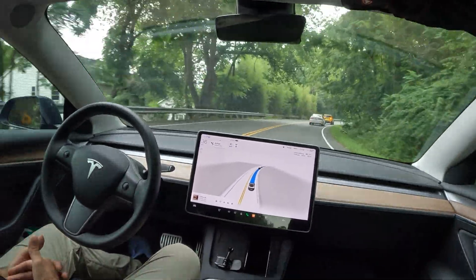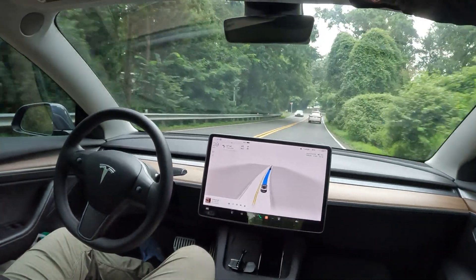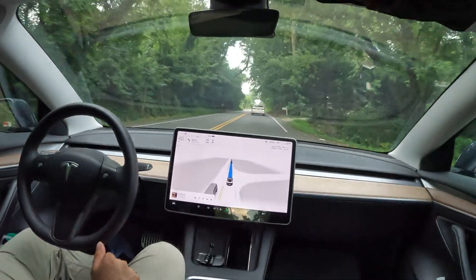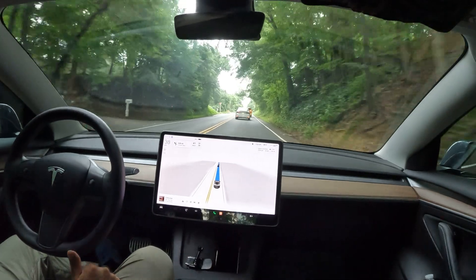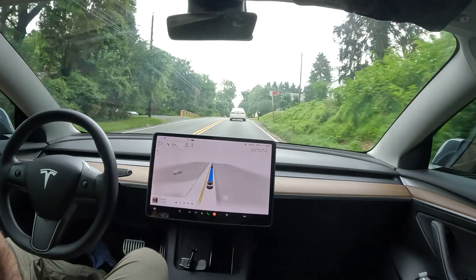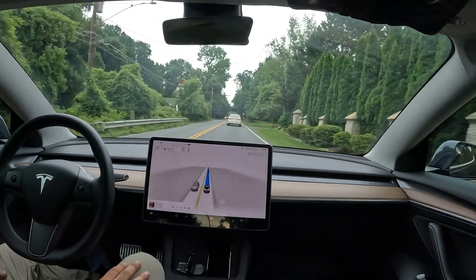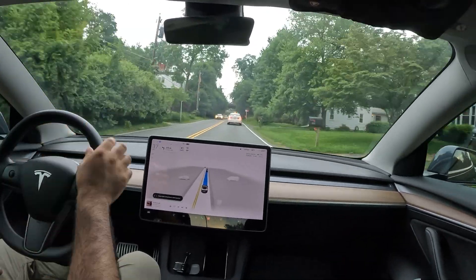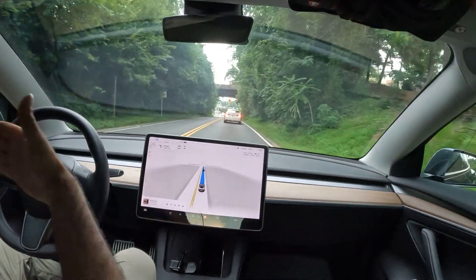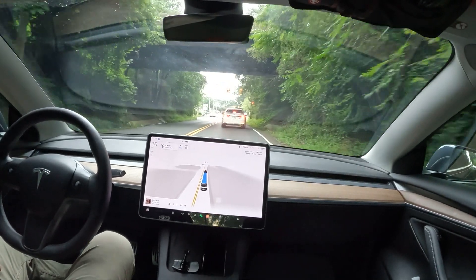It handles stop sign control, so if you're driving a Tesla with Autopilot, you may be familiar with something like this — but some of the differences are the style of driving. On a straight road it handles itself a lot differently: it accelerates at a way smoother pace, steers a lot smoother, and adjusts its speed based on its surroundings. It's kind of one step ahead on what it needs to do.